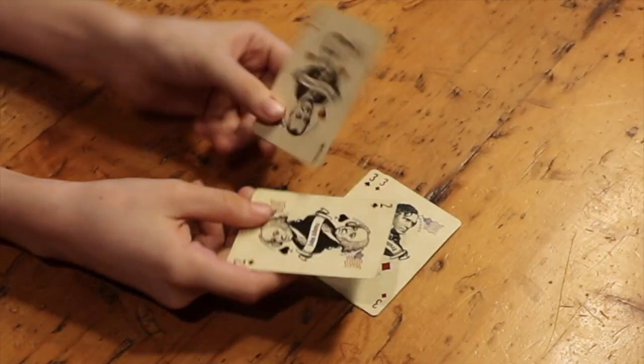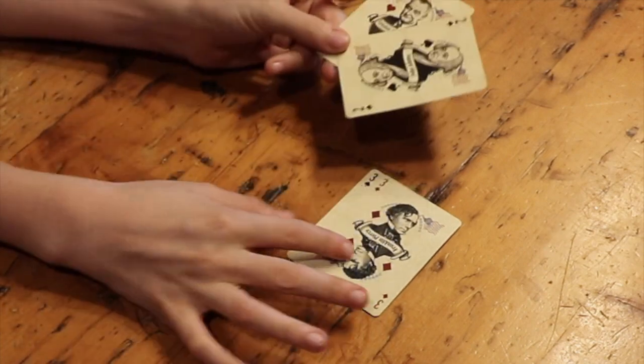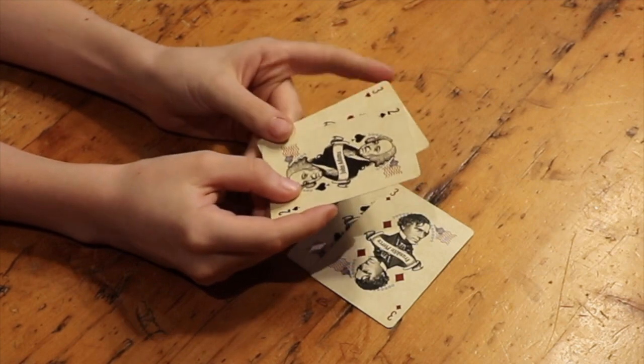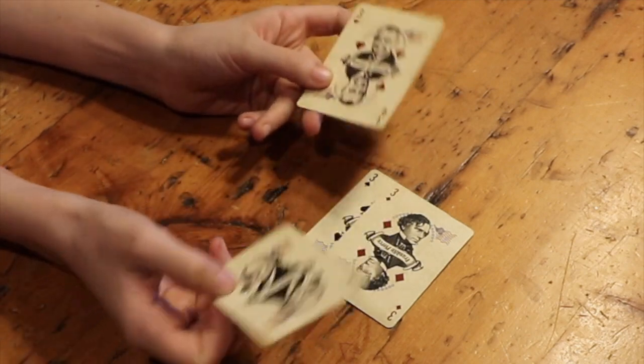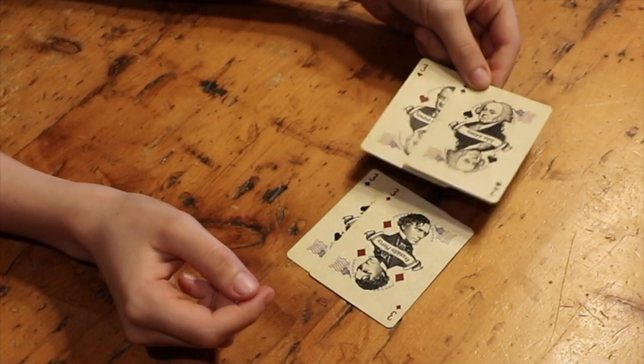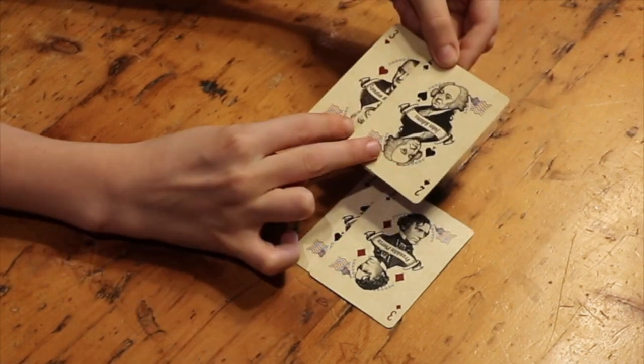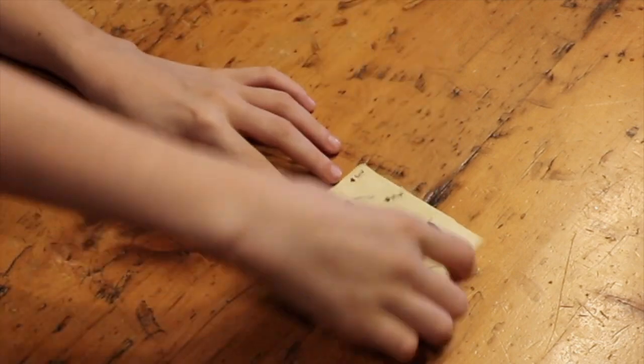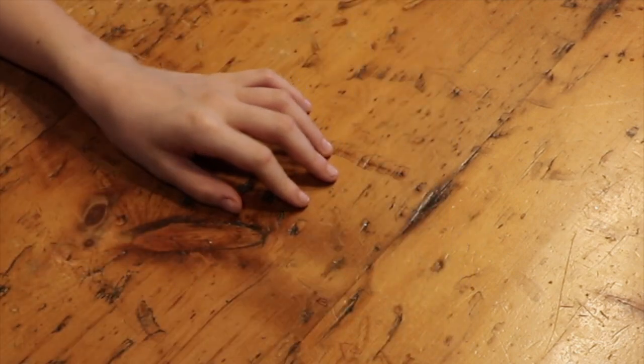Twos are wild cards so they can become any card except for a joker. So I'm putting down a three and a two — the two is a wild card so I'm making it a three. And if you put two of the same cards on top of each other, since I'm putting two threes on top of two threes, it gets discarded and I get to go again.